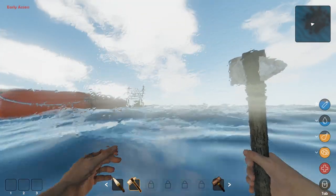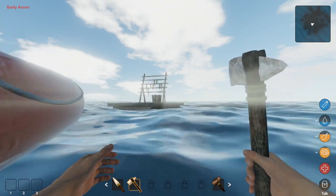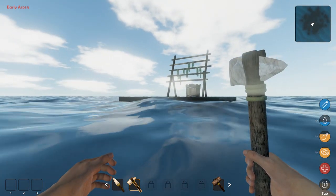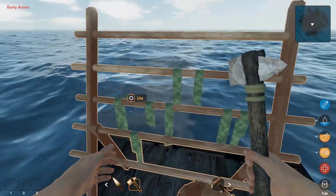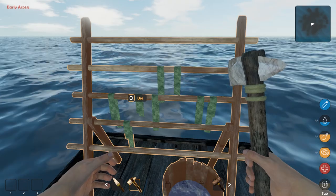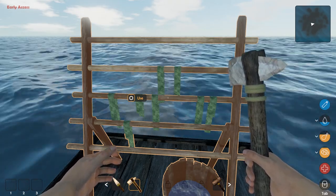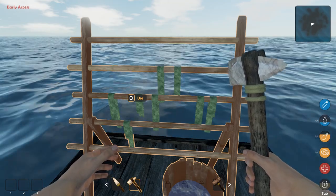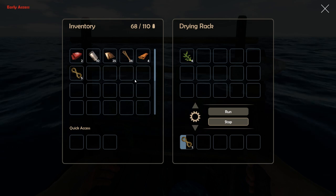So you might want to be careful. If you need more planks than sticks and you get too many sticks, the wood pool in that boat is gone and you might be short on planks. I don't know for sure if that's how it works, but that's what I'm afraid of.